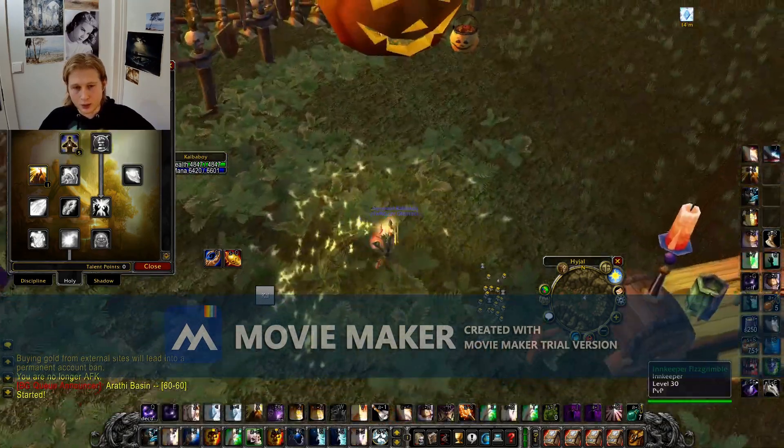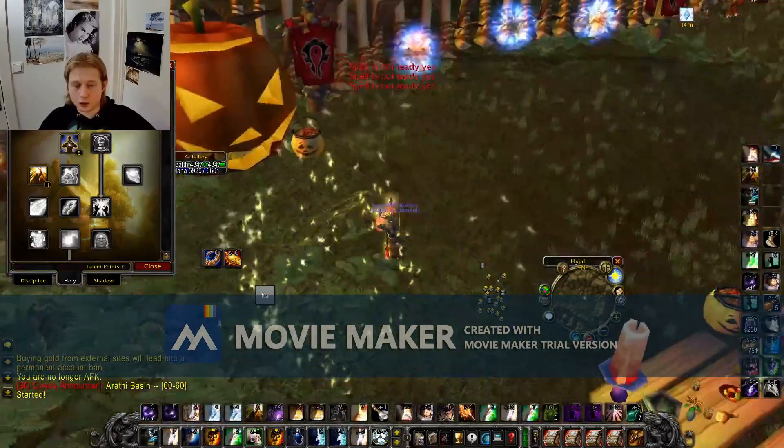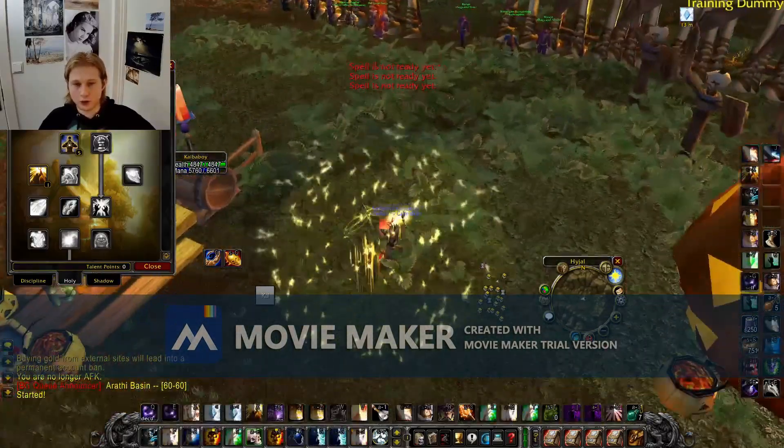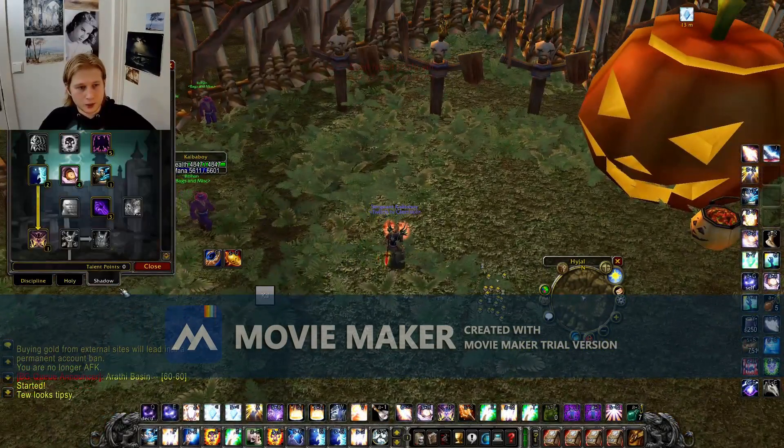You need Holy Nova against rogues — there is no way around them without it. You are not going to use Holy Nova much, but whenever you see a rogue stealthing or you notice something, boom — Holy Nova.